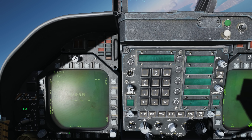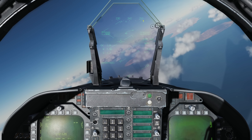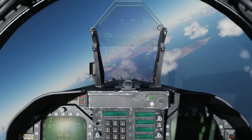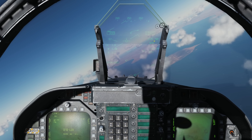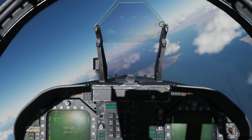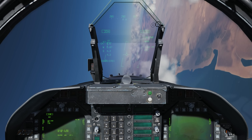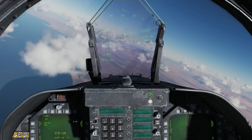Coming back on the HUD, we can see a diamond on the heading tape indicating direction towards that target. The flashing diamond will be placed over the target on the ground, and we have a countdown timer to time to maximum range — around two minutes. We are in manual mode with a GBU-82 JDAM selected in pre-plan mode. Let me take off the autopilot and let's come to that target.